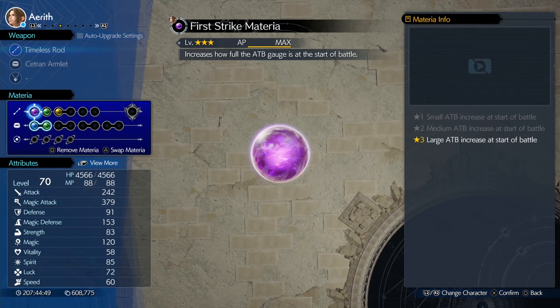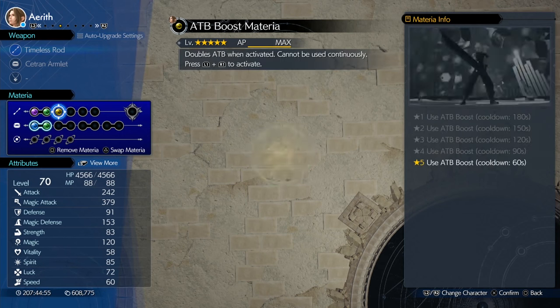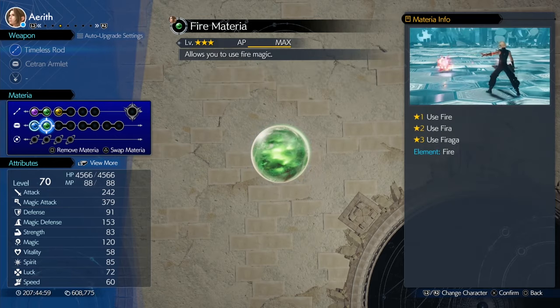For Aerith, weapon doesn't matter. She's got a first strike Materia, and accessory doesn't matter either. She's got first strike, Time, ATB boost, and she's also got elemental linked to fire in her armor as well.